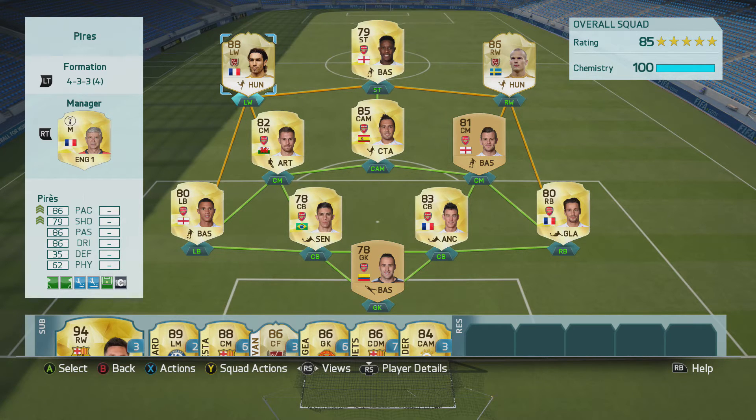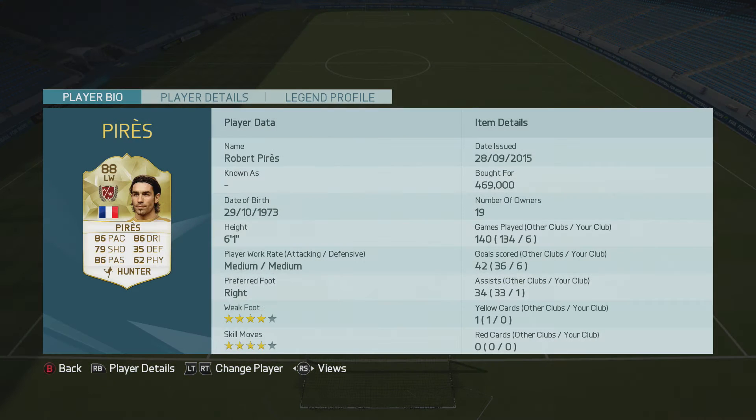Let's go ahead and take a look at Perez's face card stats. He has 86 pace, 79 shooting, 86 passing, 86 dribbling, and 62 physical. He also has 4-star weak foot along with 4-star skill moves. He has a medium-medium work rate and he's quite a big guy for a winger at 6'1.